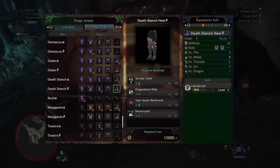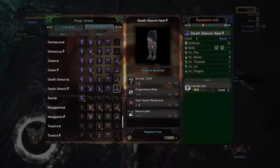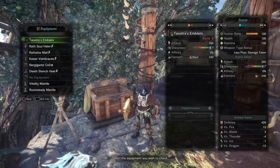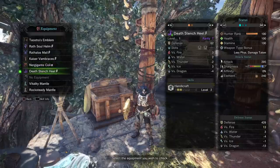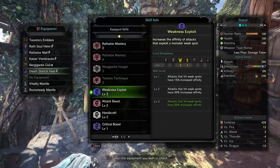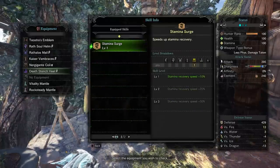Vaal Hazak's gear isn't the best, but the materials can be used to make the Death Stench gear. You can use the Death Stench Heels beta for Handicraft. Your final build will want to incorporate Critical Element if you're using elemental Sword and Shields, which severely limits your options as you need two pieces of the Rathalos gear. The best choices are the Helm and mail as they have excellent synergy with Critical Element. Then incorporate as much Attack, Handicraft, Critical Boost, and other utility skills that you can muster.